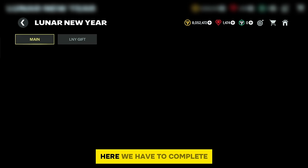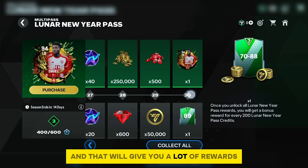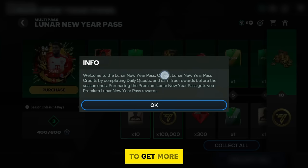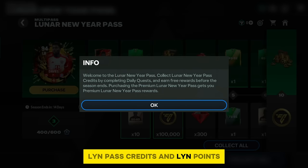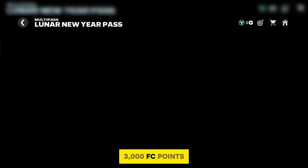In the main chapter, go to the Lunar New Year pass. You have to complete a total of 30 levels of the pass to get a lot of rewards. To unlock those rewards you need to collect Lunar New Year pass credits. Getting more Lyn pass credits and Lyn points leads us to point number two.